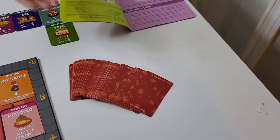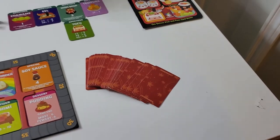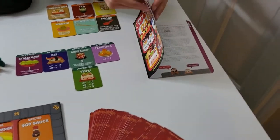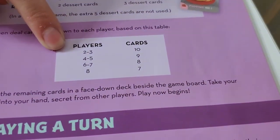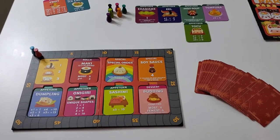You'll get all your cards — the ones that look like this — and you'll shuffle them all together and deal out however many cards it says to deal. After three rounds, the person with the highest score wins the game.